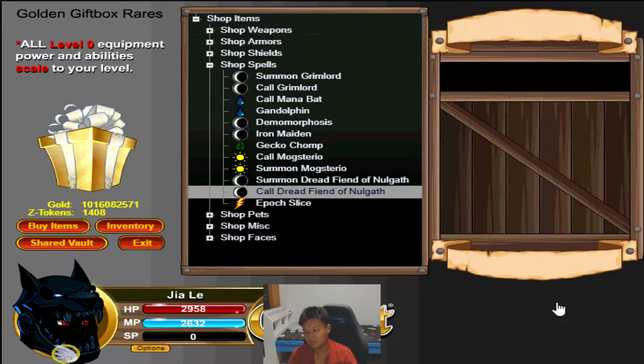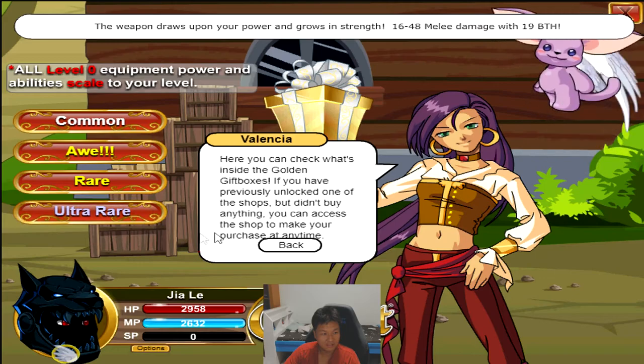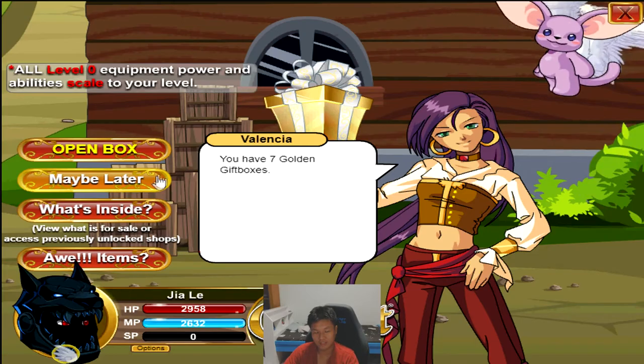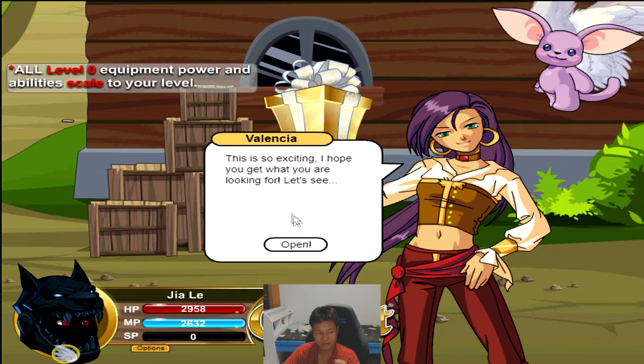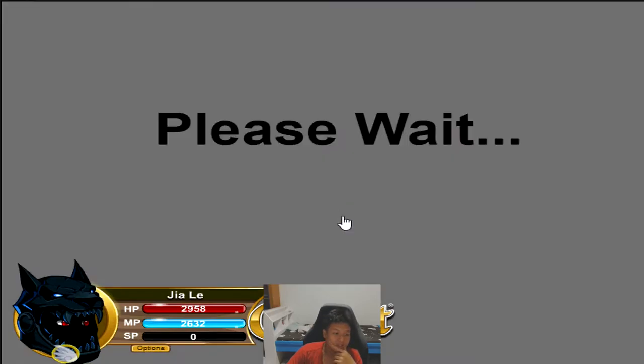We still have 1408 tokens. Let's buy the core Dread Fiend of Naw'Keet. Even though this build isn't a beast master build, this pet can come in very useful even for non-beast masters against high-damage monsters. Someone already posted a video showcasing how this pet worked — the backlash damage was absolutely crazy. Definite must-get. Now we have seven more golden gift boxes to roll for the ultra rare. Come on, please give me ultra rare!